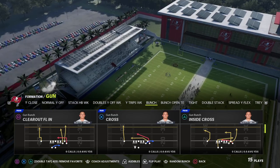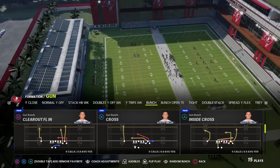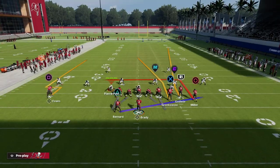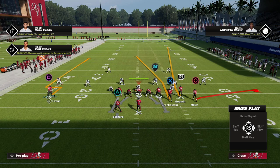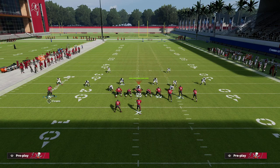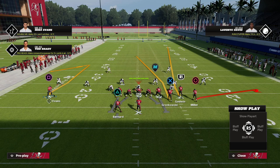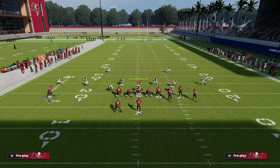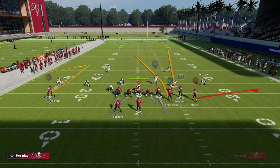I'm going to show you first how to use this to manipulate zones, and how to manipulate an adjustment you're going to probably get if you run this a lot. So the play is Clear Out FLN. We're going to block our running back, put Miller on a flat. On the backside, if it's press man, you're going to get a lot of man-to-man, so you can put Mike Evans on a comeback route — that route will beat man-to-man. That gives you a man read on the left just in case you need to check down.